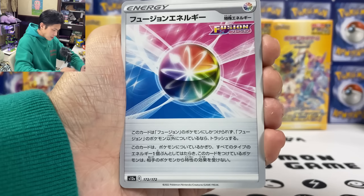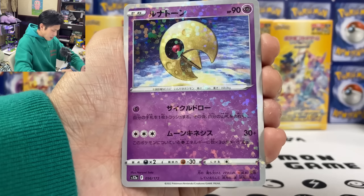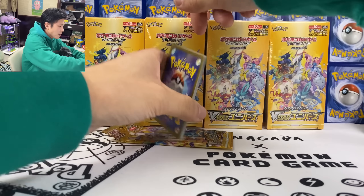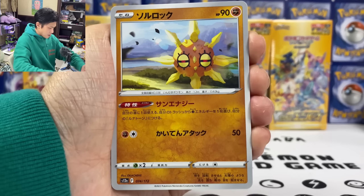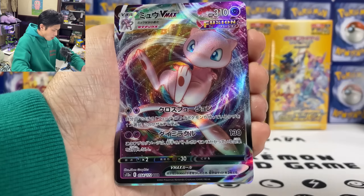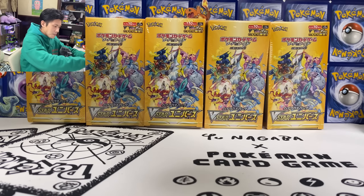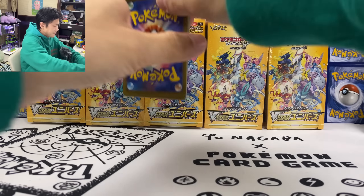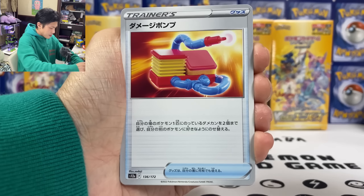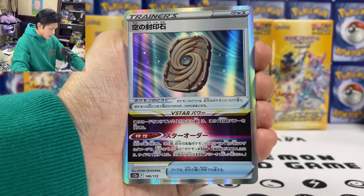We have another Raihan. Another Fusion. Oh - Lumineon! I need that special White Lumineon. And Lunatone Reverse Holo. Almost halfway there. We got Sword Rock. Spirit Tomb. Ultra Ball. Mew VMAX - I keep calling Mew Mewtwo. Last pack. Hisuian Growlithe. Electrode. Full Top. We got the Sky Stones. Looks like no Double Up on this box.